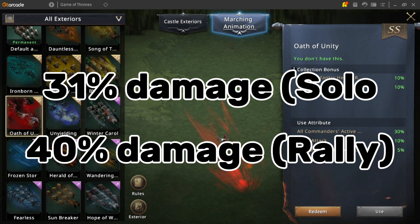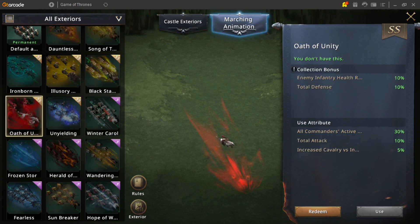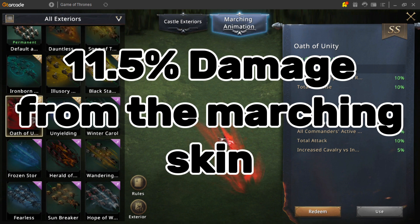So with all this, that's about a 31% damage bonus from solo attacks and a 40% damage bonus in rallies. Or purely from the marching skin, it will provide just over 11.5% damage bonus.